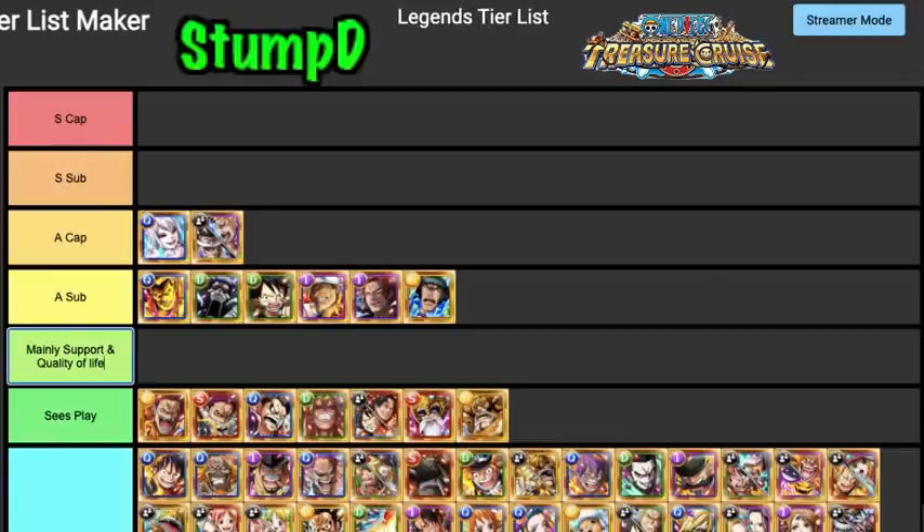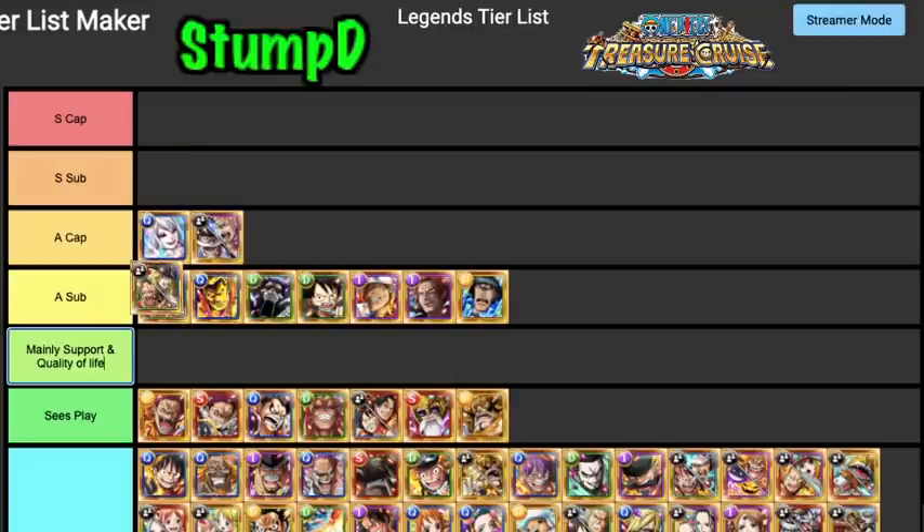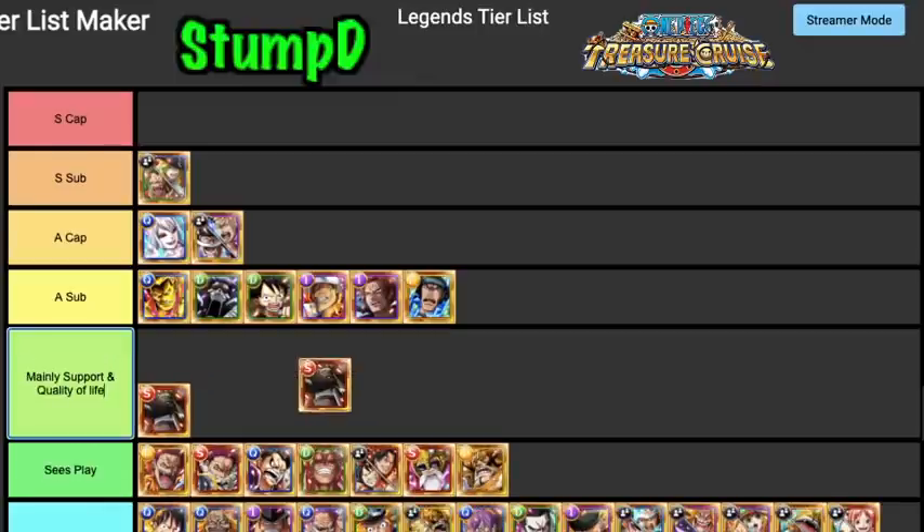Katakuri can see play but with normal attacks only floating around he's kind of niche. For Barto and Cavendish, I want to put them in S Tier Sub. They only boost Driven which hinders them, but just with their switchability alone they can do a lot of hard content. They can go on a lot of teams being DEX and QUICK, as well as Slasher and Striker, so I'm going to leave them in S Tier Sub.